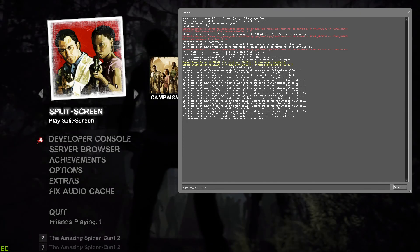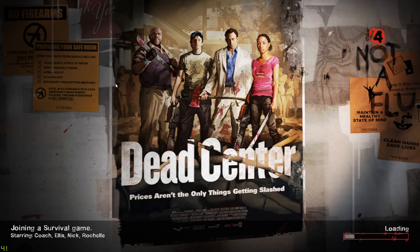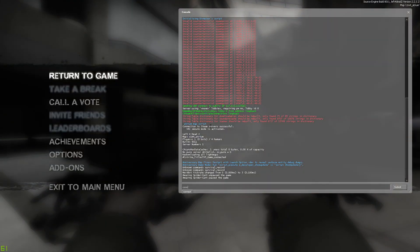If you look up survival, you can play campaign, survival, realism, versus — all those different game modes. Basically, as long as you put down the right map name and chapter number, then a space, and then whatever game mode you want, that's how you do it. Then type 'connect_splitscreen'.